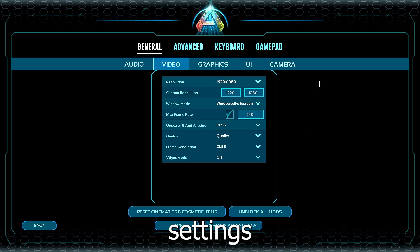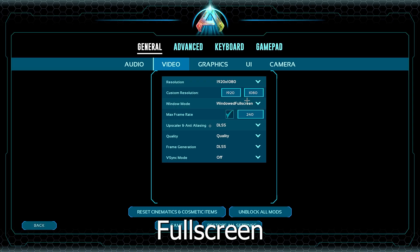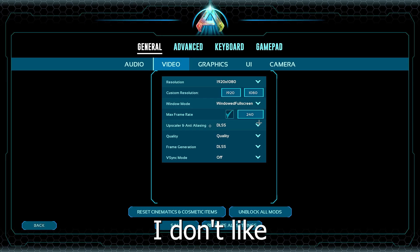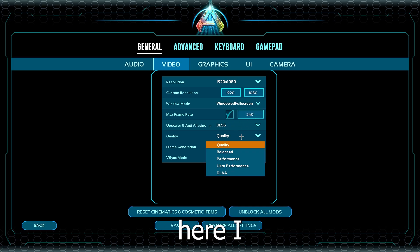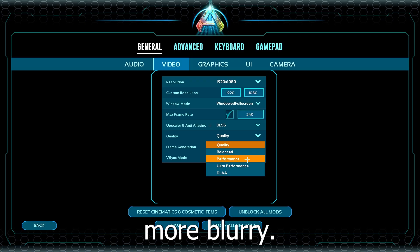Now the video settings. This is my resolution - I play windowed full screen because I love going to my second monitor without lagging or something; with full screen I don't like it. I cap my FPS at 240. I use DLSS - here I use quality. If your PC is trash, use performance; it will make your game a little bit more blurry, but it's worth it - it will give you more FPS.